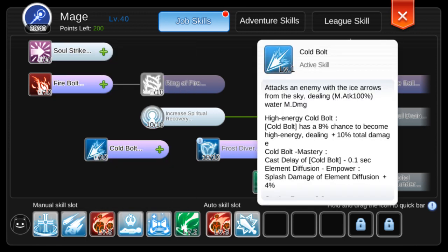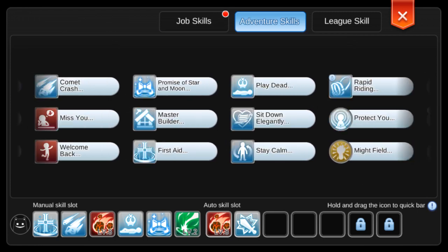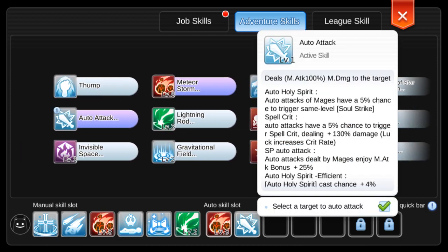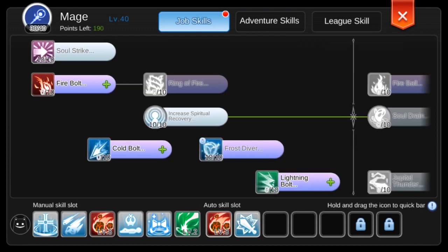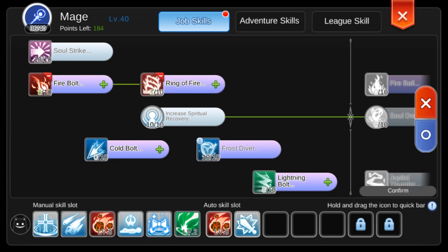Instead of leveling up bolts, my suggestion is to max Soul Strike. I level this up because I have the Auto Holy Spirit rune — this gives auto attacks a chance to trigger the same level Soul Strike. So max level Soul Strike. After this, the remaining points can be put anywhere, so let's just put them in Fireball and 5 Firewall.